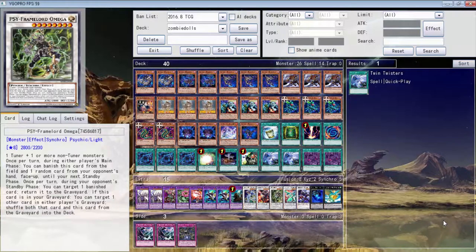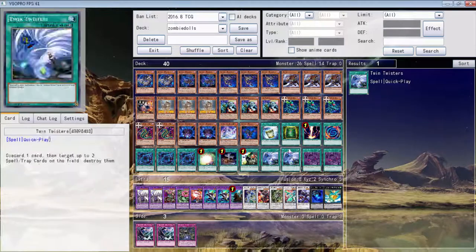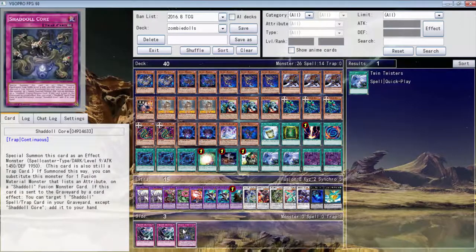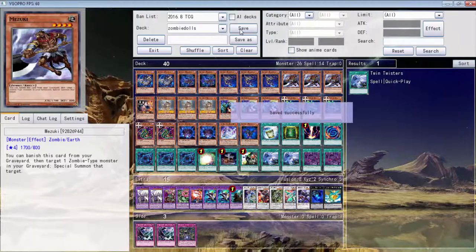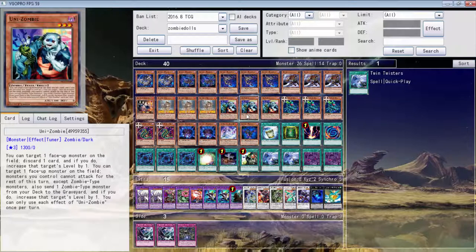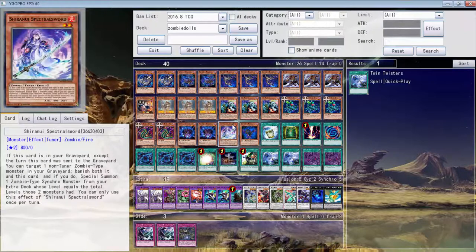What is up YouTube! Today we'll once again be playing Zombie Dogs. The only changes I really made was I took out the traps and added basically another Twin Twisters for some more back row hate. The traps are good, but we don't really draw them and don't really need them. So we're just gonna run Twin Twisters — this was a suggestion by Billy Williams. The extra deck really hasn't changed too much, so we can just go straight in and change anything mid-video if needed.